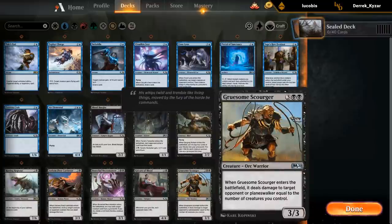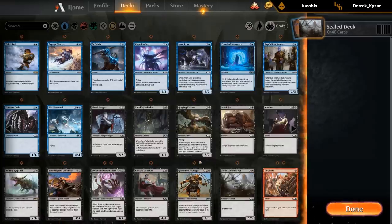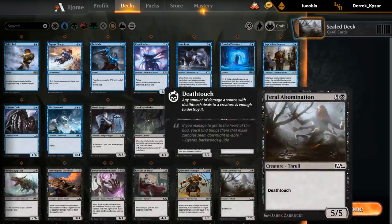Then we've got a Scourger — 5 mana 3/3 that deals damage to target opponent or planeswalker equal to the number of creatures we control, so it can be a decent finisher. I'm guessing this is going to be at its best in a more aggressive Red-Black type deck, or maybe a go-wide Black-White deck that makes a lot of tokens. If your deck just needs a bit of reach, then the Scourger can do the job. And then Abomination is probably one of the weaker 6-drops in the set — 5/5 death touch. If you need a 6-drop this will do, but hopefully you can do without.